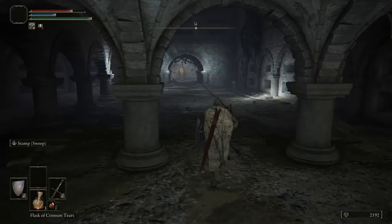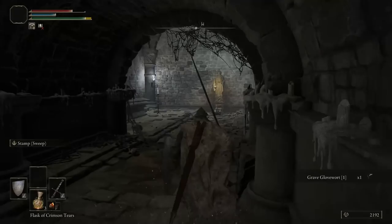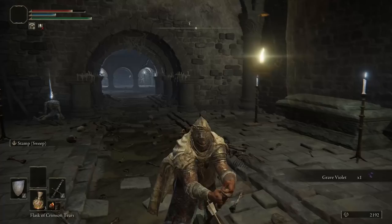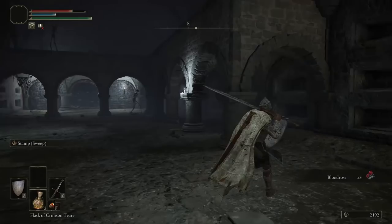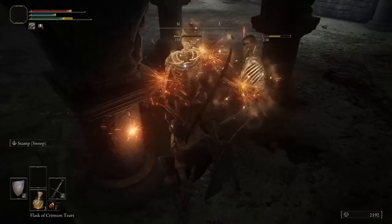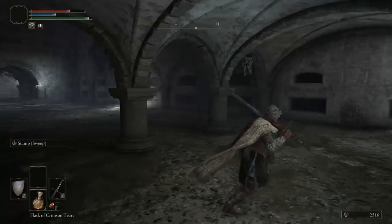We have now dropped down to a location that we really shouldn't have — we should have stayed up there. But doesn't matter, we are going to have to clear everything. You can see the two archers are still shooting at us. This is where we were supposed to go — go in here, pull the lever, and that opens the door to the boss. We get some Bloodrose crafting materials. For some reason there are just many many more skeletons. There are still two more down here — just smash them.